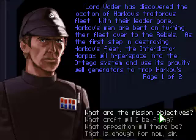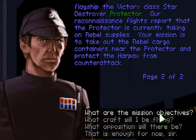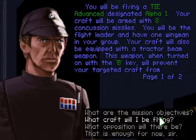As the first step in destroying Harkov's fleet, the Interdictor Harpax will hyperspace into the Otega system and use its gravity well generators to trap Harkov's flagship, the Victory-class Star Destroyer Protector. Our reconnaissance flights report that the Protector is currently taking on rebel supplies. Your mission is to take out the rebel cargo containers near the Protector and protect the Harpax from counter-attack. You will be flying a TIE Advanced, designated Alpha One.